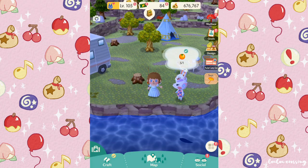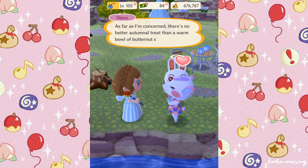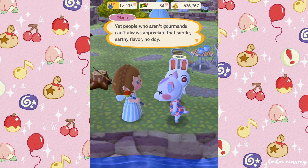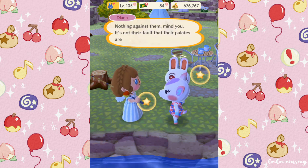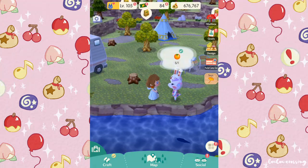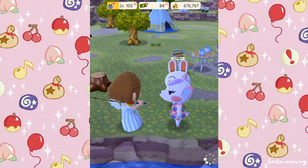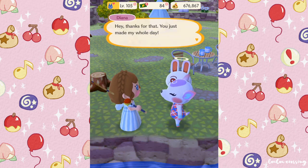Here's Diana getting ready to settle in for the evening. She says: 'As far as I'm concerned there's no better autumnal treat than a warm bowl of butternut squash soup, yet people who aren't gourmands can't always appreciate that subtle earthy flavor - nothing against them, mind you, it's not their fault that their palates are less refined than mine.' Oh my goodness, that's the most snooty thing I've ever heard in this game! Let's give her these oranges - the villagers aren't as snooty in New Horizons.